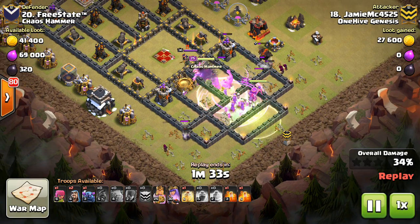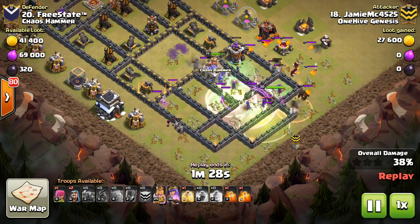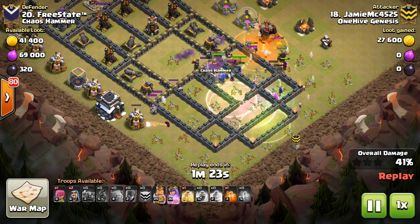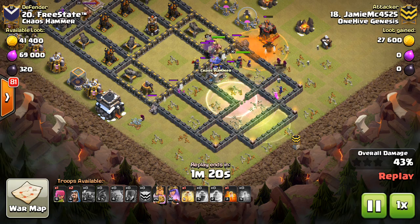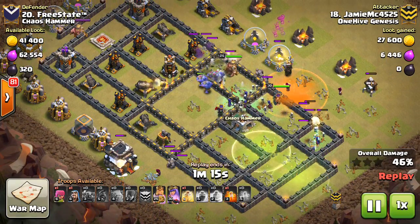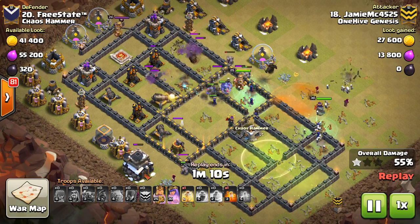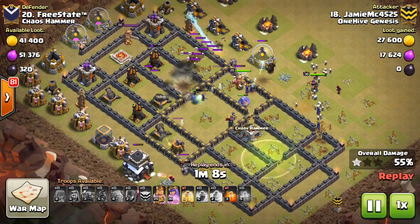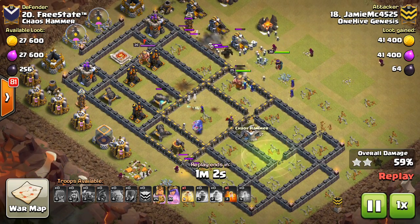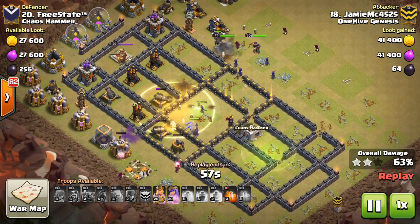He still has that Pekka not deployed yet. The lava hound in the CC pops and the lava pups can actually help the witches — they don't do enough damage to kill the witches but they delay them, while not delaying the skeletons. So the skeletons get out in front while the witches hang back. In general, when there's a lava hound in the CC, that can sometimes be a good thing for witch attacks — the witches attack the lava hound and pups while the skeletons push forward and do damage.